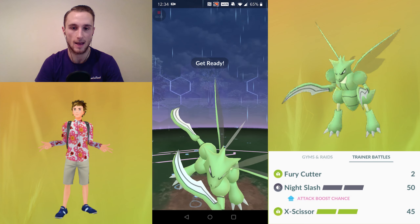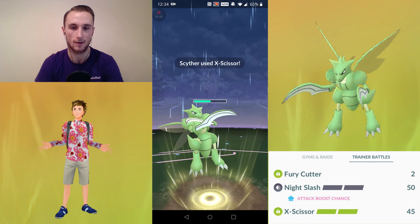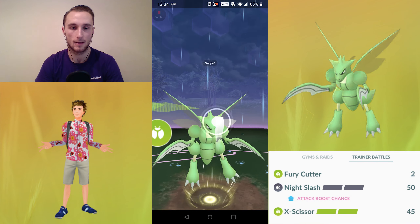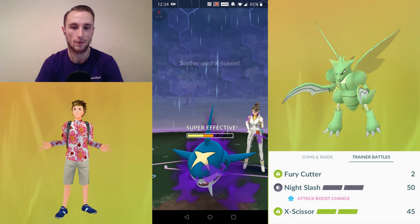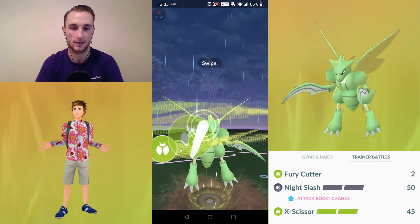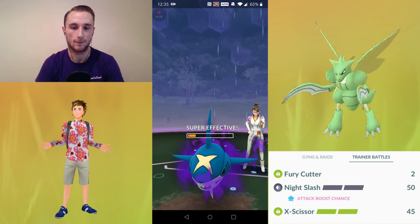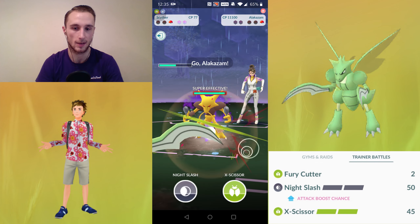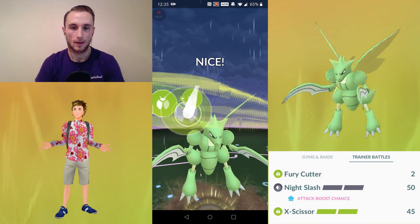I've done this a few times against Executor, and even though Sharpedo is only single weak to Bug type moves whereas Executor is double weak, Sharpedo actually takes more damage from Bug type moves because of how low its defense is. So I know that three X-Scissors and a few more Fury Cutters should KO the Sharpedo. Because we got the perfect farm down against Drowsee, we don't need to undercharge this one — we can just play it safe and fully charge it. We get a little bit of a farm down there too.